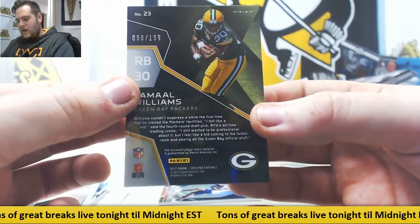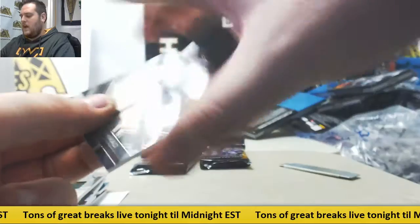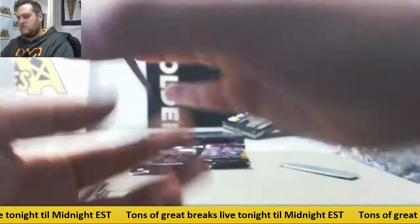That is 90 out of 199, zero number 0, Dean EC. And Califani Muhammad, rookie, 70 of 99, zero number 0, Dean EC.